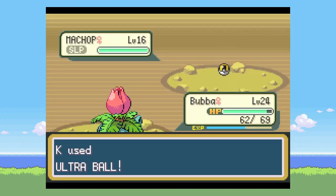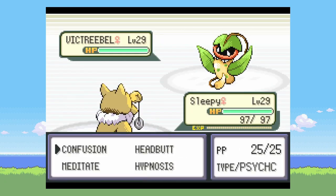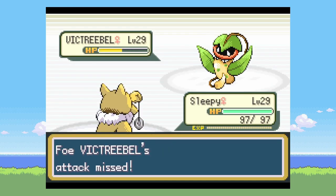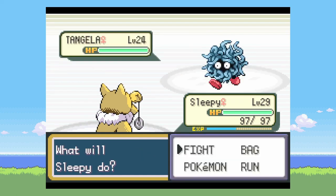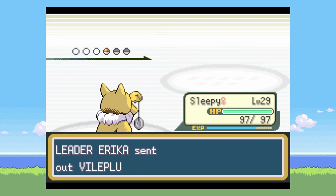North of Rock Tunnel, I catch a Voltorb, and then in Rock Tunnel I catch a Machop. Then I go on to the third gym — Rock Tunnel was pretty uneventful. I lead off with Hypno, and he makes pretty quick work with Confusion of the first two Pokémon.